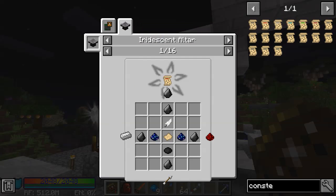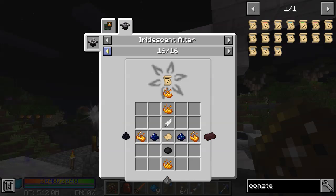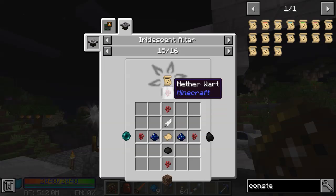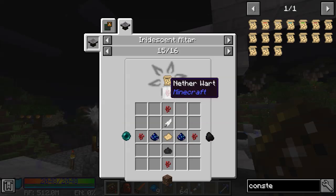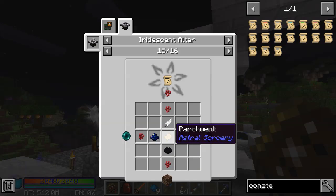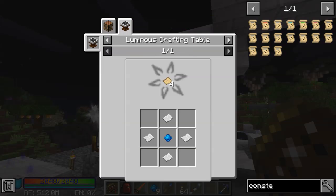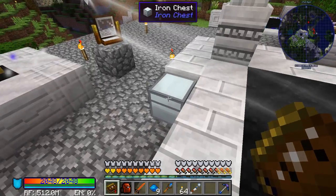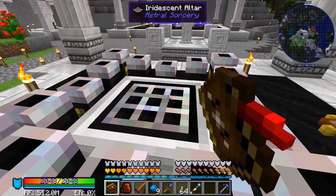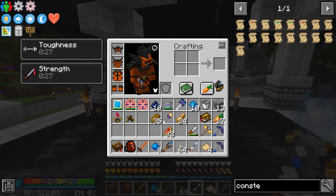They all have different recipes and are all made on the Iridescent Altar. We're going to start with Alcara, which is made with five Netherwort, two Stardust, a Feather, any black dye, Soul Sand, Coal, an Ender Pearl, and Parchment. We haven't made Parchment yet — it's from Astral Sorcery and is simple to make: just four paper with an Aquamarine, craftable at a Starlight Crafting Table, Luminous Crafting Table, or regular crafting table. So we've got our four Parchment.